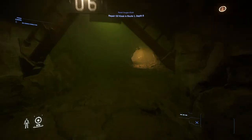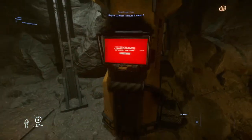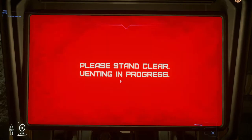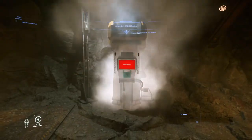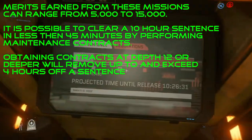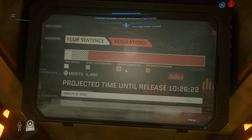Here we are at depth six and now we just have to find the O2 machine we need to fix — and here it is right here. Walk up to it and interact with it. That just awarded us 5,000 merits. We're now at ten and a half hours — I was originally at 12 hours, so it knocks about an hour and a half off for 5,000 merits.